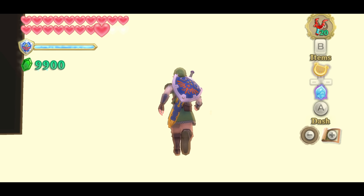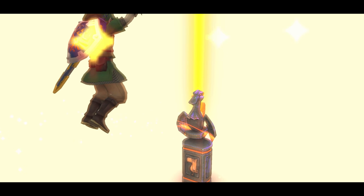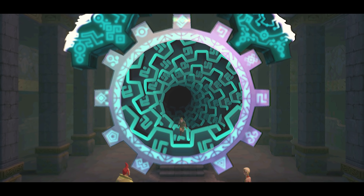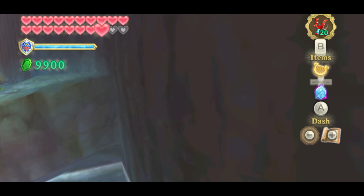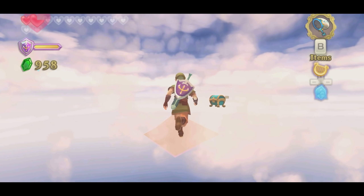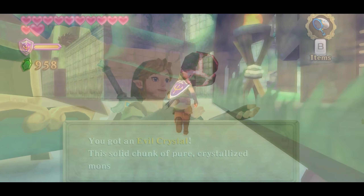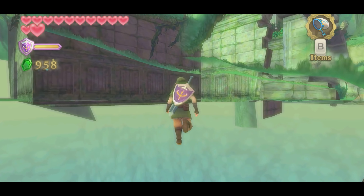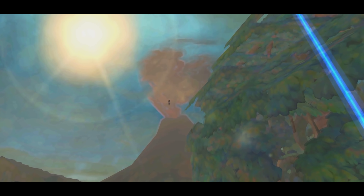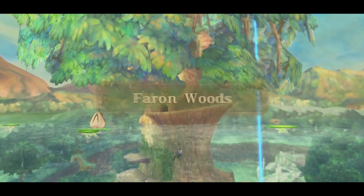Three bird statues are located outside the Sealed Temple, Lake Floria, and Sealed Grounds. Going to the sky with these statues will give the player different results per location. The one within the Sealed Temple will send Link to Hylia's realm, while the bird statue at Lake Floria freezes the game. Around this area are two other out-of-bounds chests which hold a silver rupee and evil crystal. Attempting to go to the sky with the bird statue at the Sealed Grounds will transport the player to the flooded Faron Woods sequence of the game — very strange indeed.